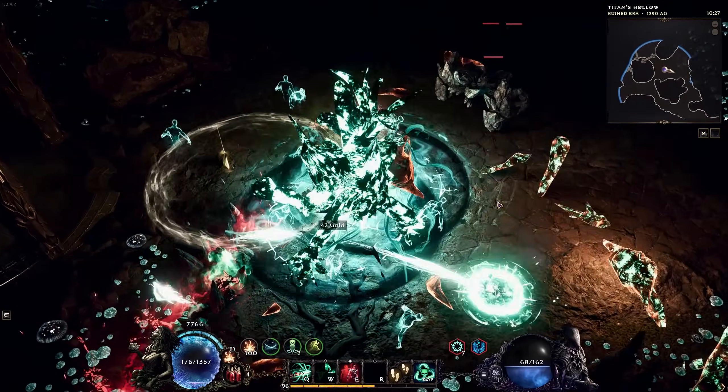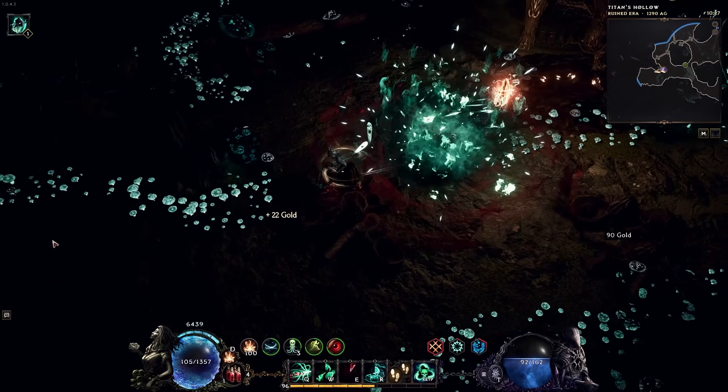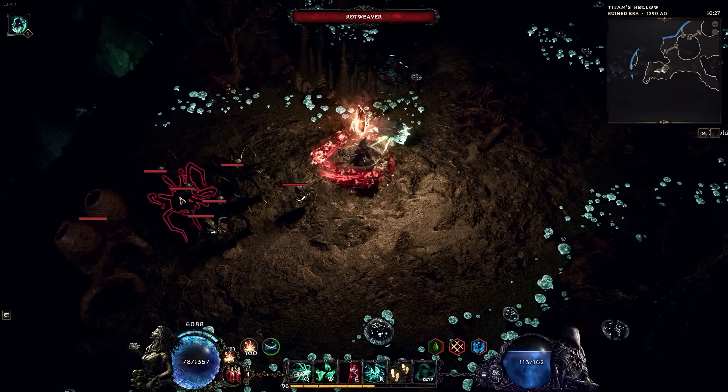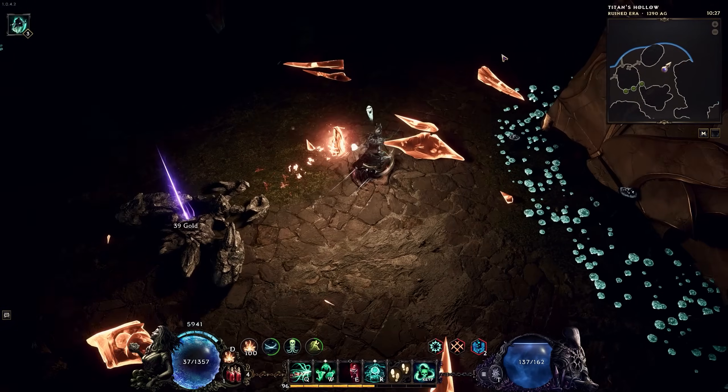When you run out of light, you are basically screwed. The enemies deal way more damage while taking significantly less damage from you when they are not lit by your crystal. The boss of Lightless Arbor has two phases.